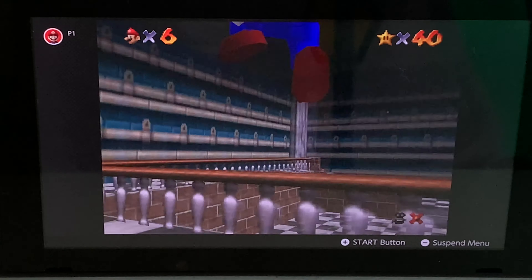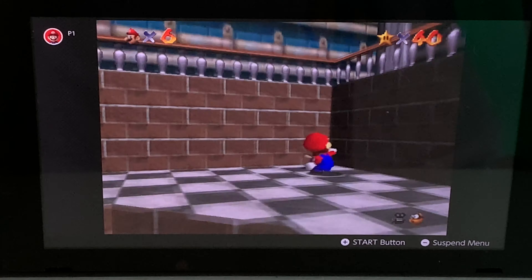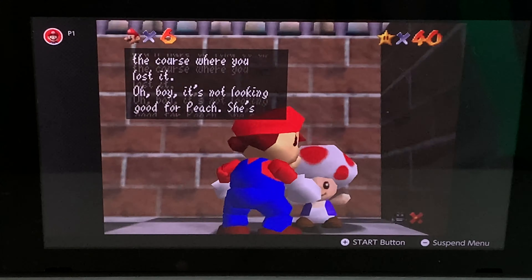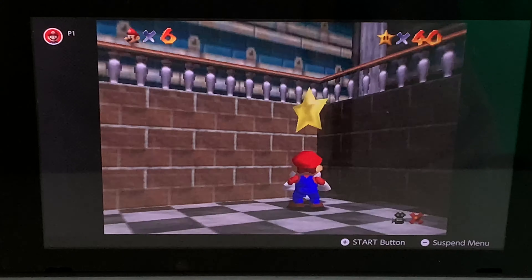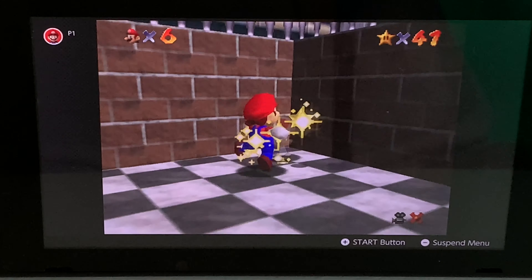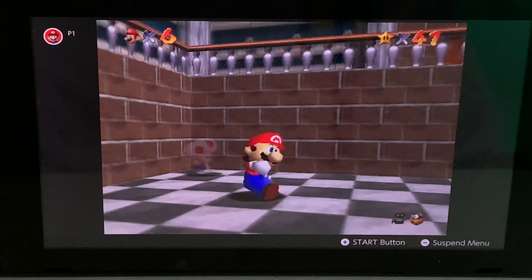Here's the room for Hazy Maze Cave. First off, there is a toad right here, so let me just talk to him real quick. Don't care about the text. There's the star — grab it. Two stars at the beginning of this video, so let's not waste any more time and dive right into Hazy Maze Cave.